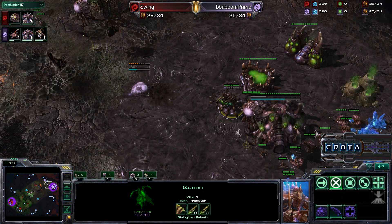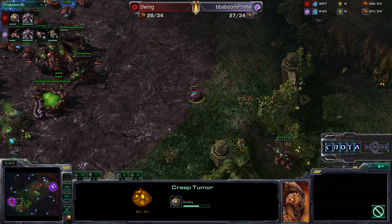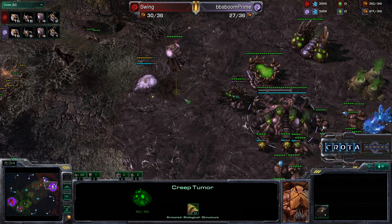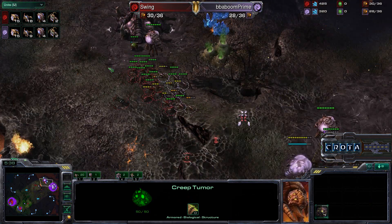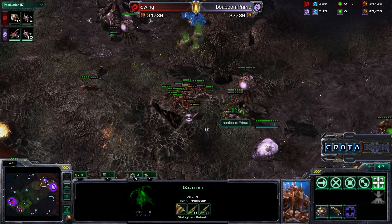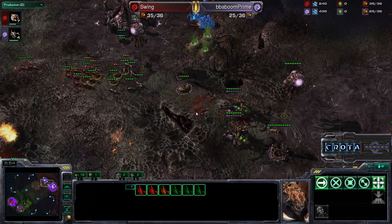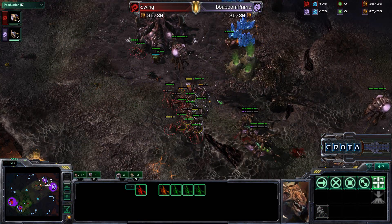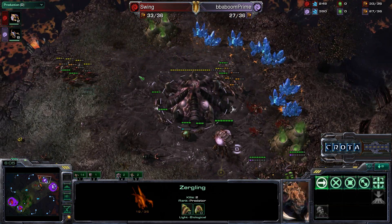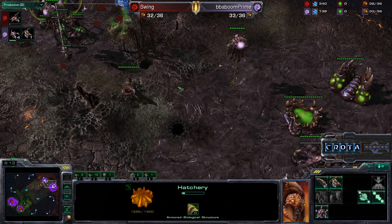A little bit more energy as the players engage. There is actually a Creep Tumor down, so no Larva advantage at all as that Queen was able to fend off the attack. Harvester count is now even at 15 to 15, but it's 9 Zerglings versus 18 — this is not good news at all. The Queen is going to make its way over and block the ramp, getting in a lot of damage onto those Zerglings. A Spinecrawler is coming in as well, and those Zerglings are on the run. The Queens are adding a lot of DPS to this army, and now Swing is being forced to pull back.